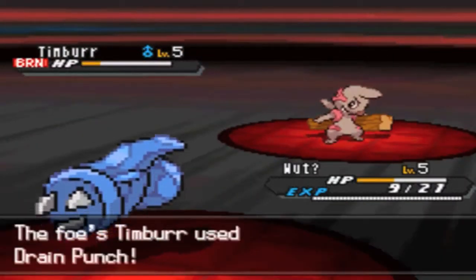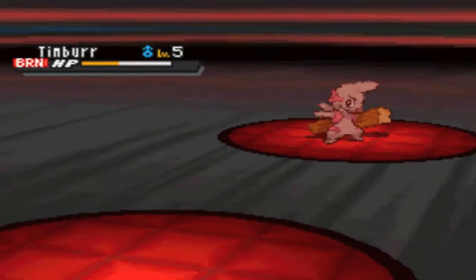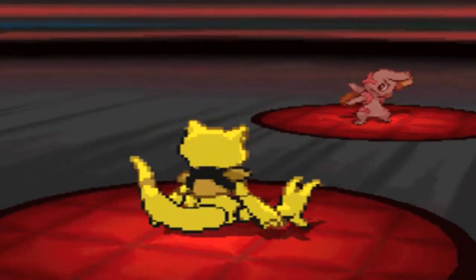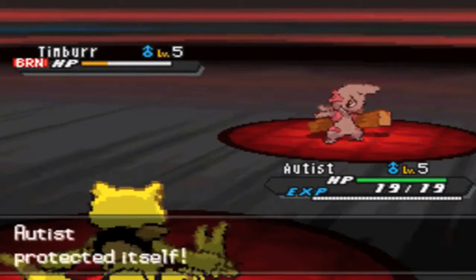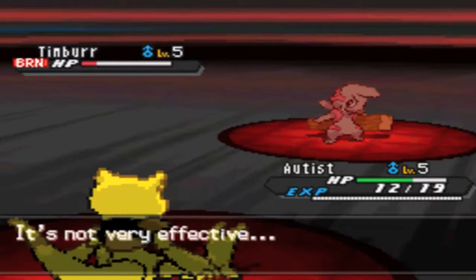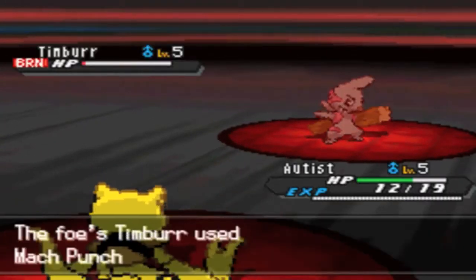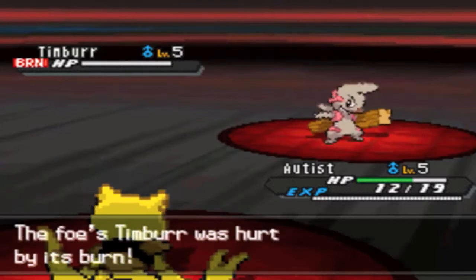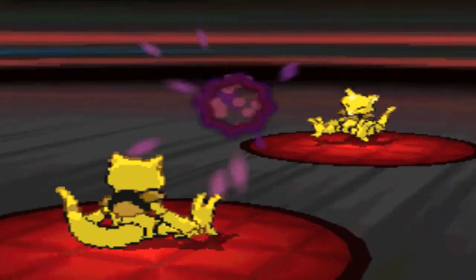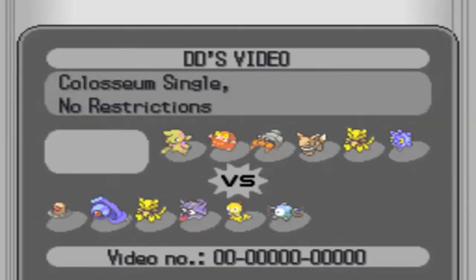I'm gonna keep going for more Takedowns on things. This Timbur with its Guts ability is actually an enormous threat, so just the fact that I got it down to this much health is really good, because the burn stalling at the beginning was very essential for getting it into a killable range. I keep going for Protects — primarily I wanted to kill it with style, but also I didn't want it to damage me too much. In hindsight, I probably should have just gone for Psychic, which would have been fine. This just made the battle a little longer than it had to be.